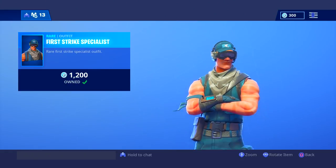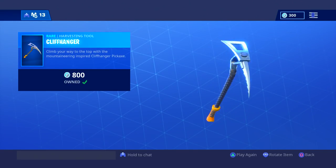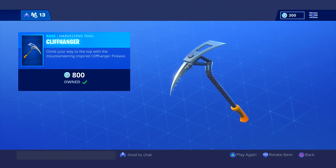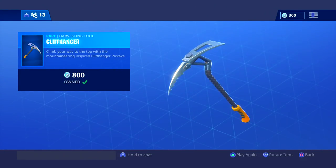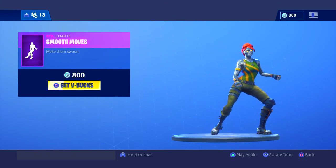First Strike Specialist — not too many people had it, it was pretty rare, so it comes back. He has a very bad sunburn it looks like. Cliffhanger is probably my favorite pickaxe to use right now, I use it a lot. And then they go ahead and bring it back — how convenient. It has a cool sound.